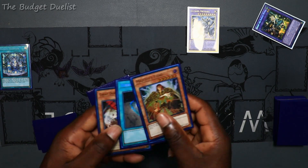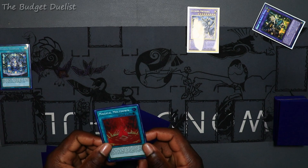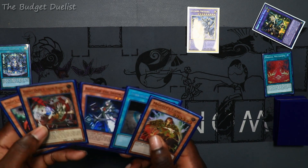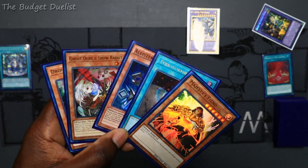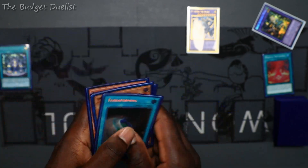Let's see what we drew. We drew some okay cards I think — we have two hand traps, we have cards for Mechaba tuning, eight spell cards, and hand traps. But we don't have any Runic cards to activate, so I'm not sure if this is a strong end board for your first turn.